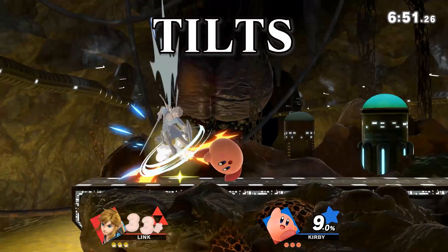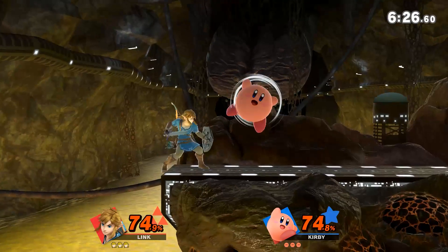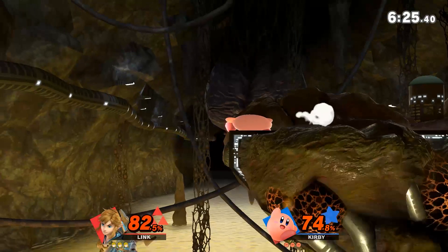Kirby's tilts are awesome, especially his up tilt, which can lead into combos and deal shield pressure. His down tilt is also good at shield pressuring. He uses this to bait you into grabbing, because most characters will whiff the grab since Kirby can crouch so low.